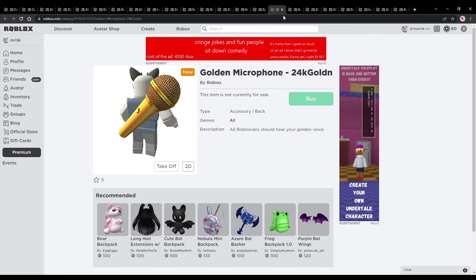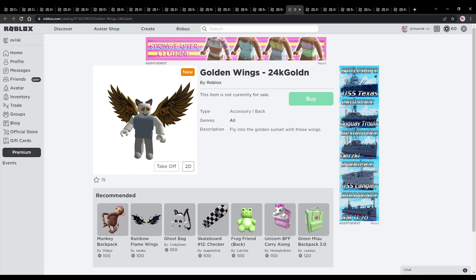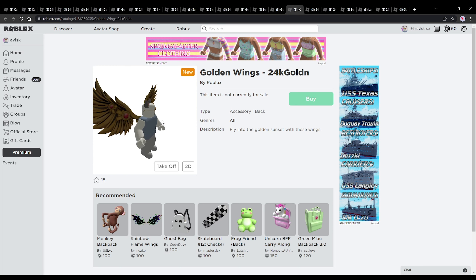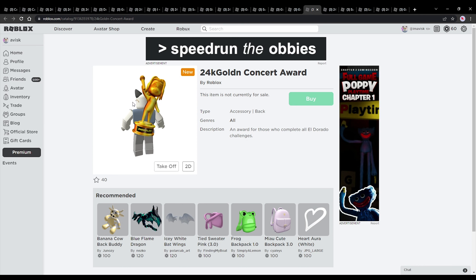Next up we have the golden microphone, also pretty cool. Here we have definitely my favorite item — the wings look really amazing, one of the best items so far, just a really incredible design. Next up we have the concert awards, kind of similar to the loxy awards, really nice design.